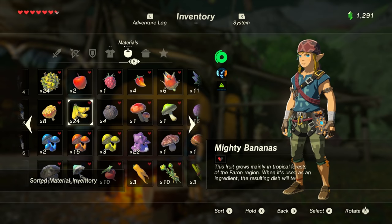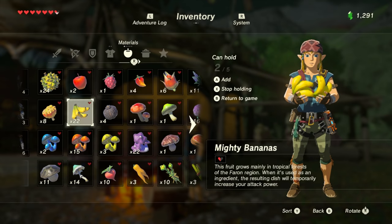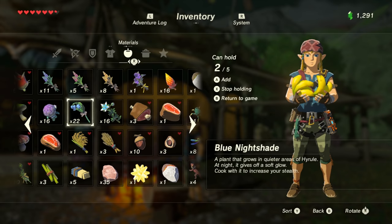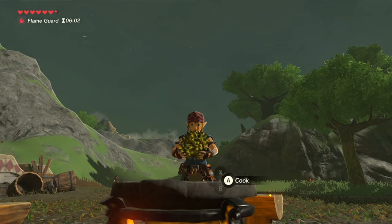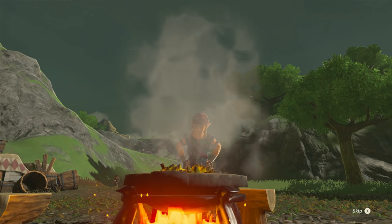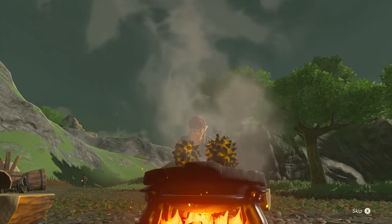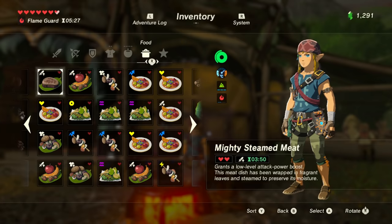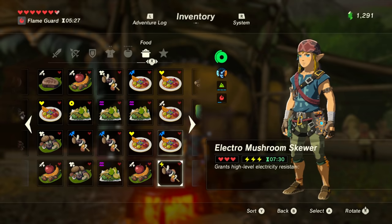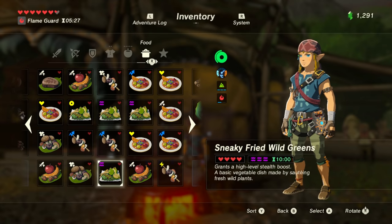Hey guys, what's up? Gladly here. Today I want to take a look at the cooking system in Breath of the Wild. I'll show you some of the best places to farm different ingredients, and then I'll show you how to cook those ingredients for maximum effect. These locations and recipes are really easy, and you can come back to them again and again to always have the best food available. I'll be covering health and stamina recovery foods, as well as stat boost foods, including all these six categories.